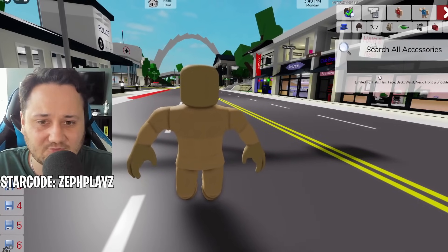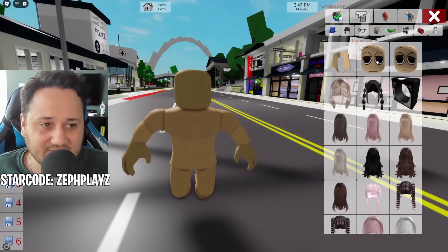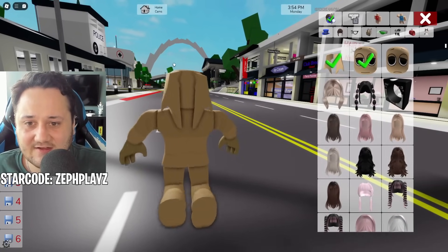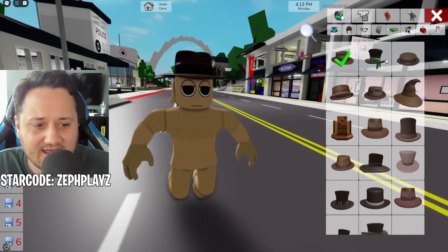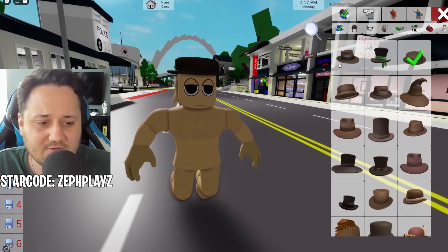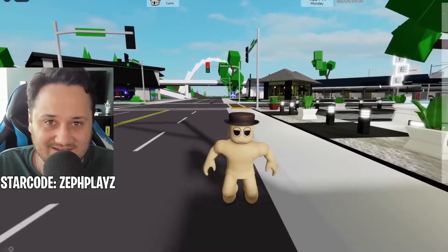Go over to accessories and type in Tunner right there. We have two accessories right up at the start — we have the face and then the hair because his hair kind of hangs down from the hat. If you want to go the extra route, you can find a brown top hat that would really fit because he kind of has a brown hat. You can pick whichever one you think is best. There we go — we now have a complete Tunner Sprunky character here in Brookhaven.